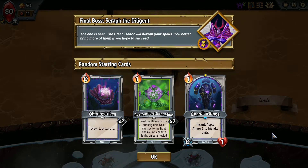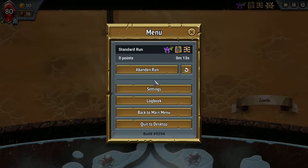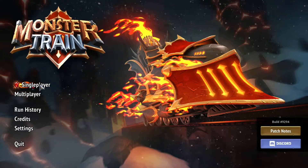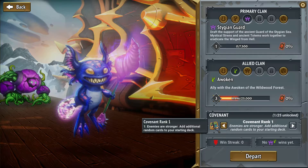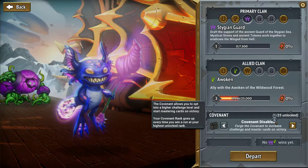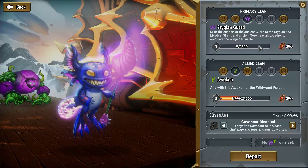Did that have Covenant 1 on? I didn't mean to have Covenant 1 on. Covenant just makes the game harder, so I think I'm going to turn that off — I don't want to do runs with it until I've played through as each of the different clans. It also gives you extra cards off the start.